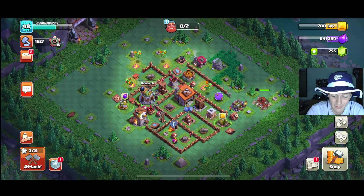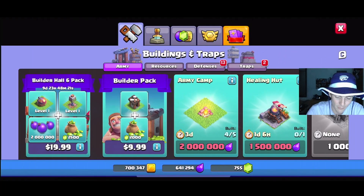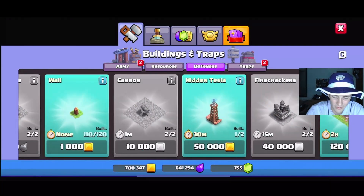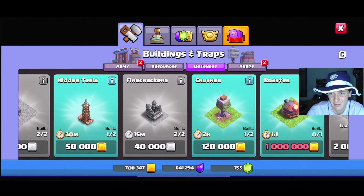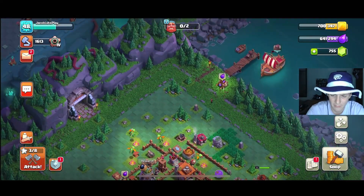That's our builder base update. The hero just costs so much, and pretty much everything I want to do right now costs elixir — the hero is a million elixir, and both the army camp and healing hut cost elixir too. Defenses come secondary honestly, because we're just trying to rush — slap down level one defenses and move on to the next builder hall.